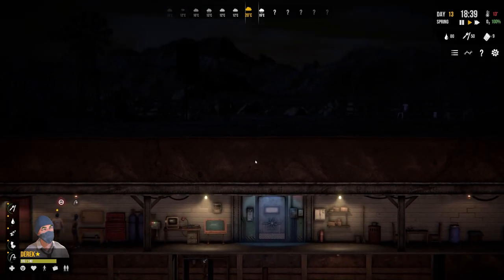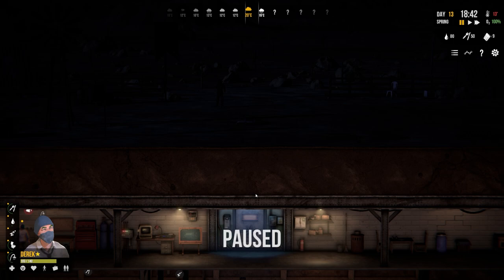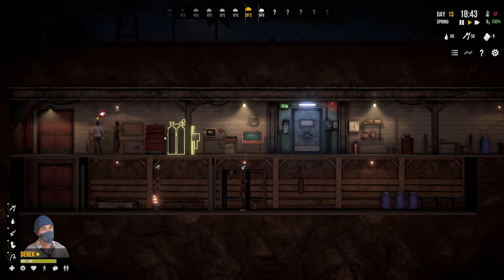Attackers incoming! This is the first time I've seen this - I think breaches happen between day 10 and 20, and we're on day 30. We are being attacked.